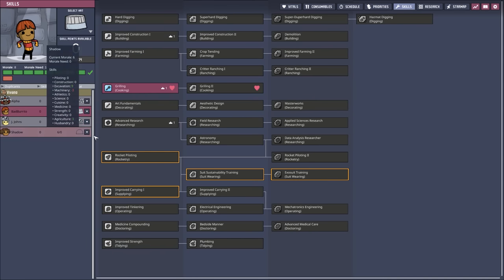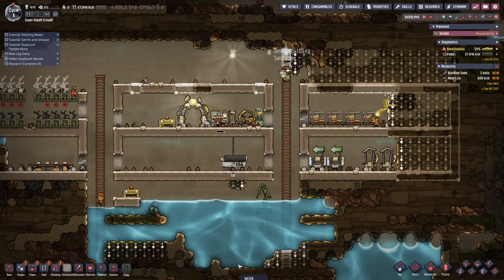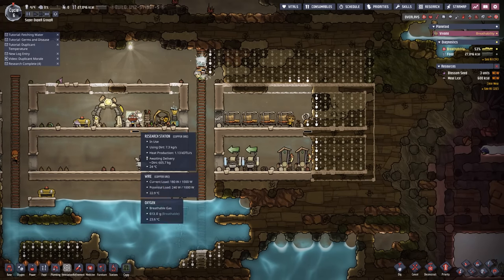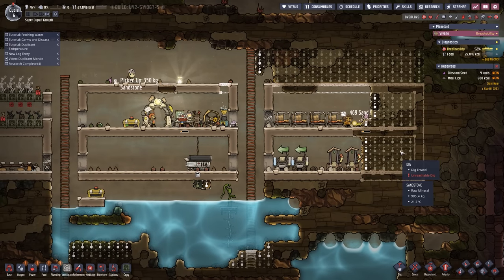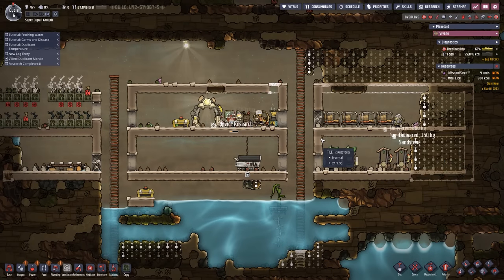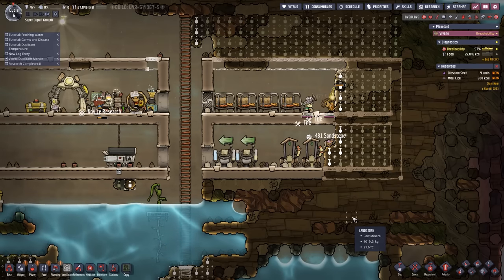Let's get the grilling set up here and make you into a proper chef. Huzzah! Your dupes do not really consume water themselves, but they certainly do produce plenty of pee. So if you are able to collect all of that polluted water and eventually clean it up and sanitize it into something more usable, the dupes themselves are a way of trying to get some additional liquids into your base. We'll also be able to get rid of the polluted dirt being produced by the outhouses and just have a faster, more effective system in general.